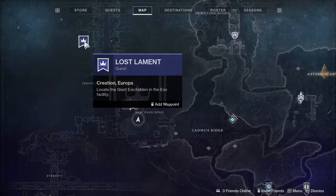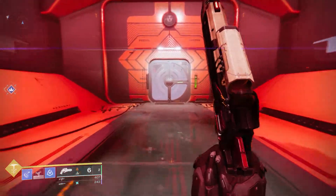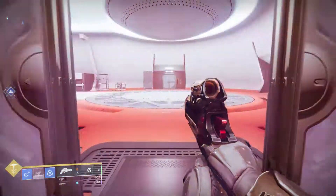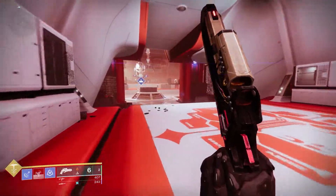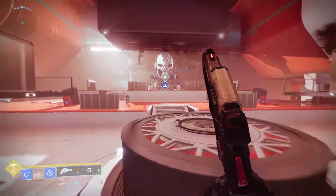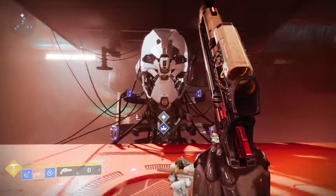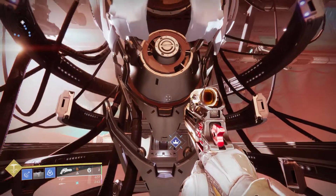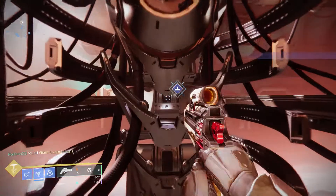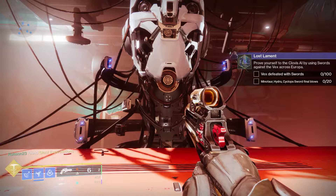Now you need to find the giant exo in Creation. If you've already done all of the Born from Darkness quest steps, you'll already have been in this room and talked to the giant exo. If not, this is probably going to be pretty interesting for you. You go in there, find this giant exo head, talk to it, and it gives you some fetch-quest-style tasks that you need to do. It's actually not that bad — it's very fast to do these and actually kind of fun.